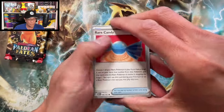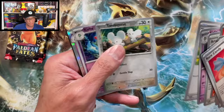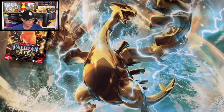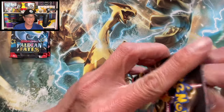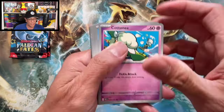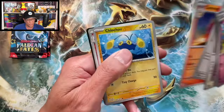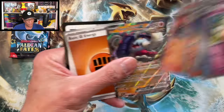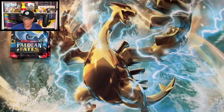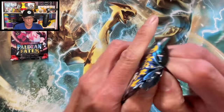Dollar Tree packs are going for big bucks on eBay right now — about five to seven dollars for those Dollar Tree packs depending on the set. If I'm not mistaken, Unified Minds is about seven dollars on eBay. You cannot find these Dollar Tree packs anymore; they discontinued them a few years ago. Great Tusk EX — okay, another hit! Two hits already from this tin and we got two more tins to go.